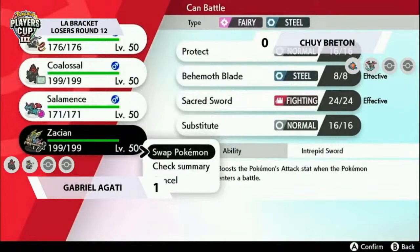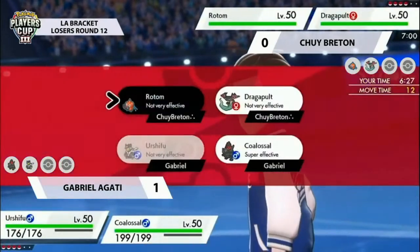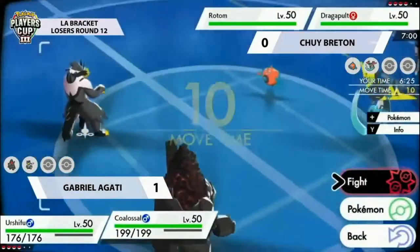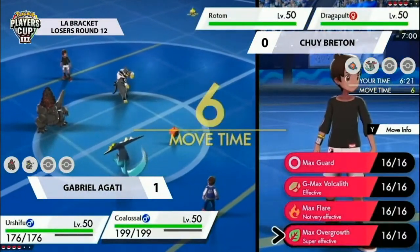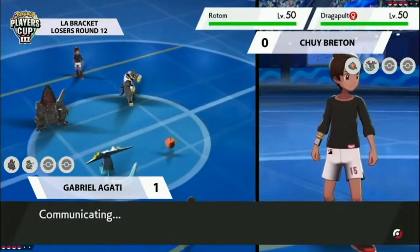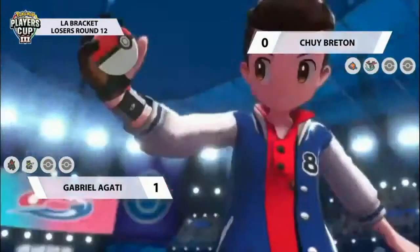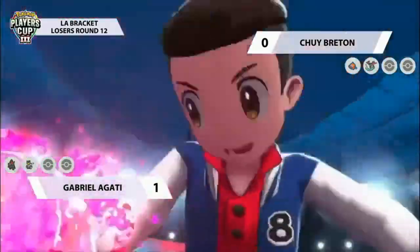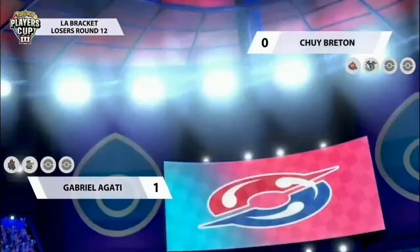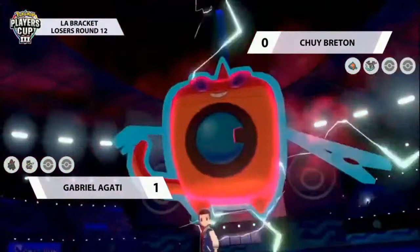Rotom might not decide to go for the Eerie Impulse this turn — it might decide to Dynamax and go for a Max Geyser into the Coalossal, which would be very detrimental. Gabriel is weighing his options on whether to stay on the field with Coalossal or switch out. I think the ball is in Chewy's court now — he doesn't need to go for the Eerie Impulse. It was a nice option in game one, but if he'd removed the Coalossal sooner, game one might have been a bit easier to close out.